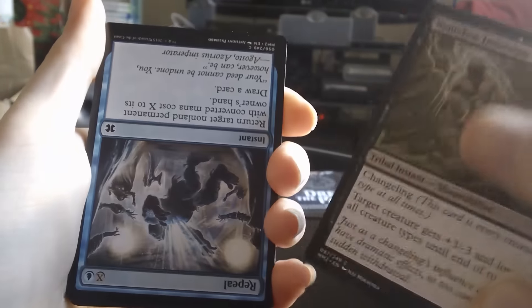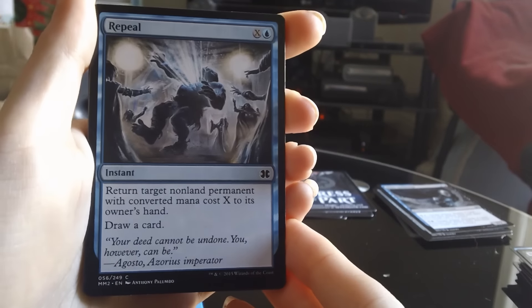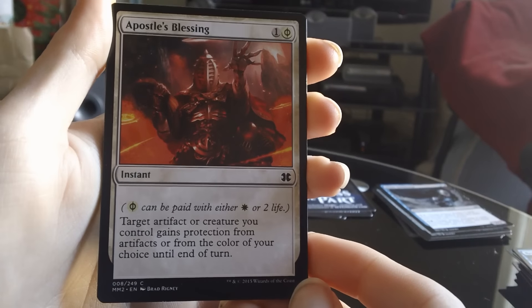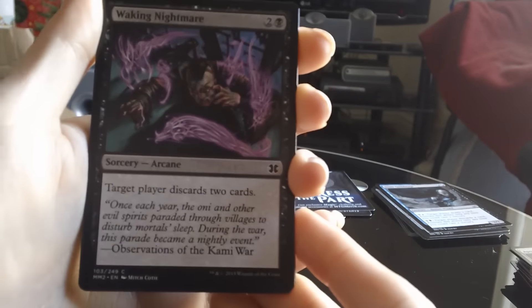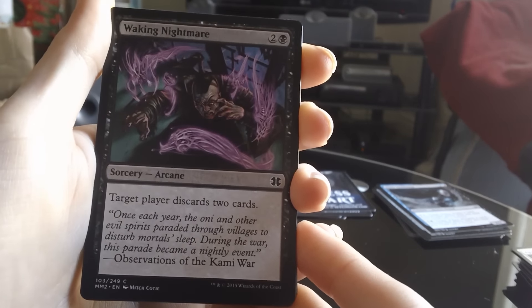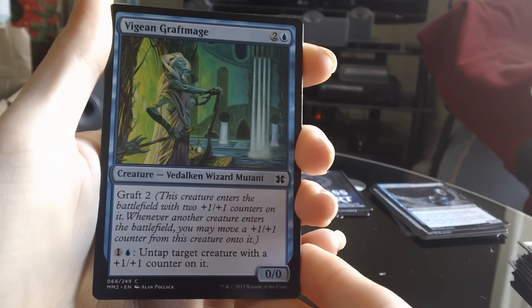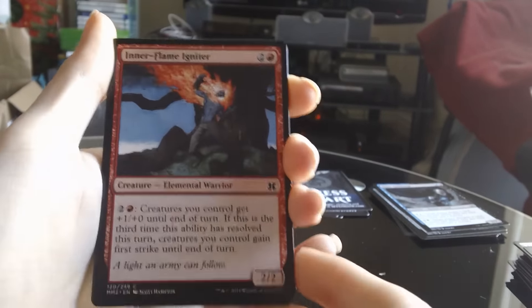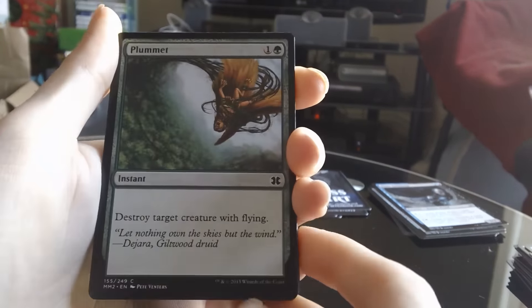Nameless Inversion. Well this is a bit weird. Repeal — maybe they have been tampered with, who knows. Apostle's Blessing. These packs are quite easy to tamper with but the guys seem pretty legit. Waking Nightmare. I can't see any tampering on the package either, so it could just be a really weirdly packed pack. Vigean Graft Mage. Flame Igniter. Plummet.